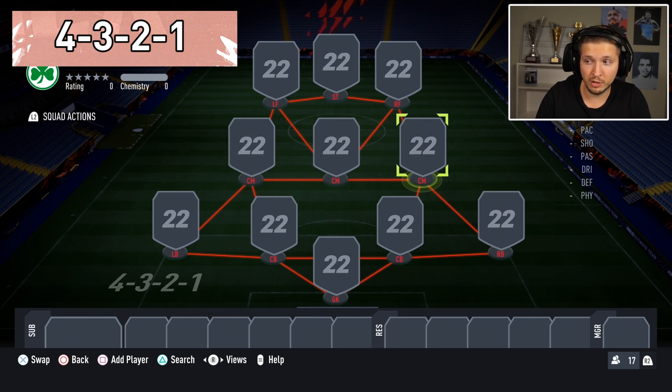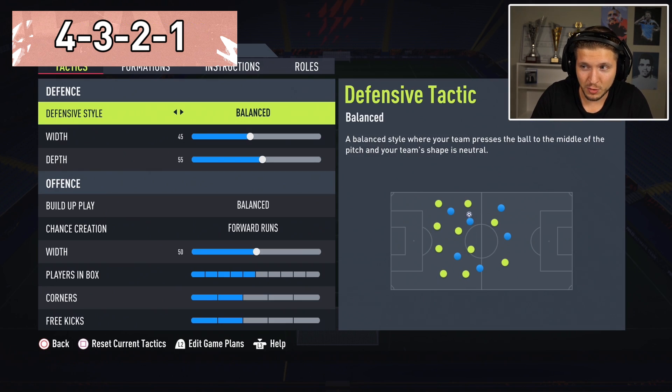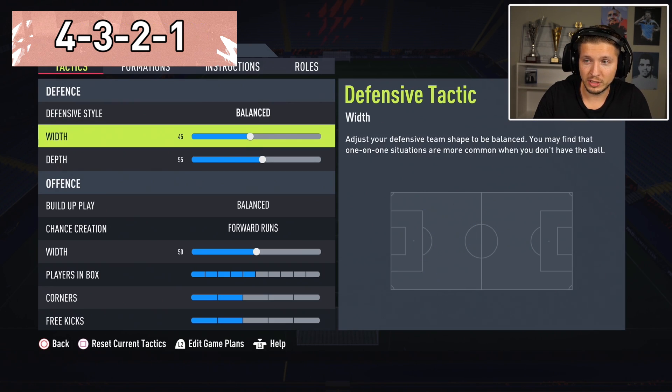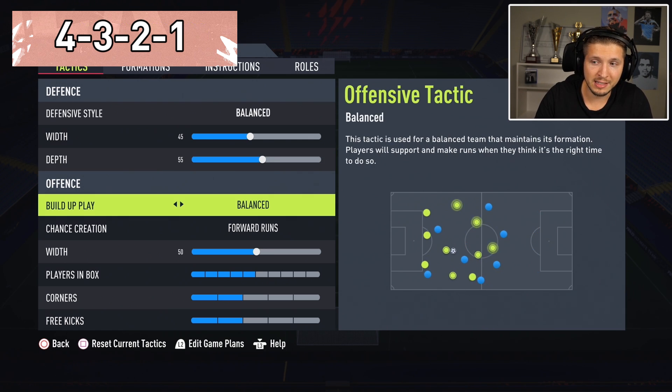The sentiments should be box-to-box, and the central one should be a true anchor who stays back. Fullbacks should be good on the ball because they'll offer the width and go forward — otherwise this one is going to be simply too narrow. For custom tactics: use balance with a bit more narrow width, a bit more depth, a bit more aggressive to win the ball back quicker and find the 3 up front. For offense, build-up play on balance is always going to be good.